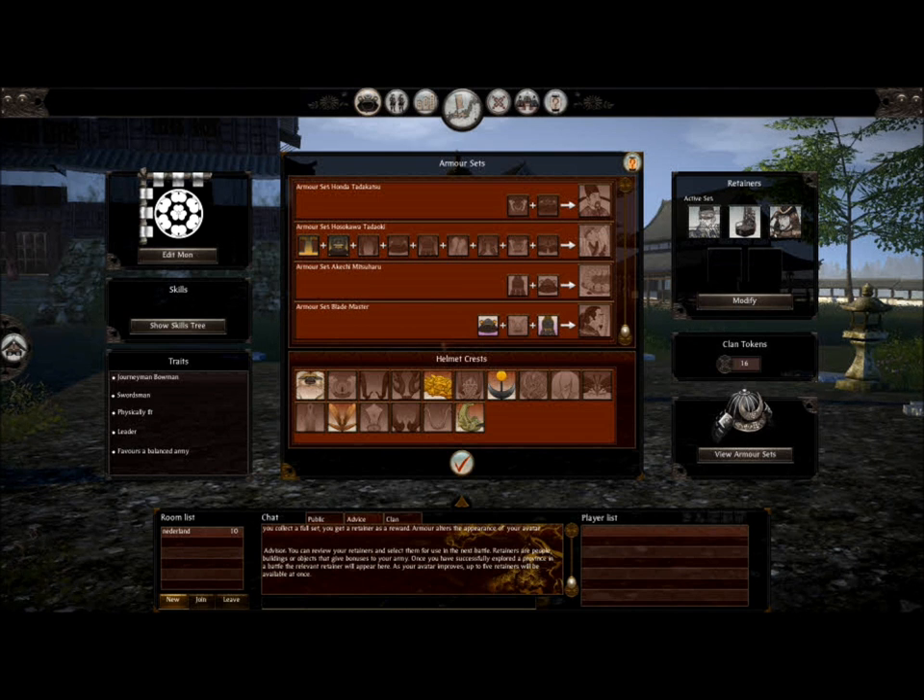Helmet crests — I haven't really gotten any because I don't try to unlock them. I like the one I've got, and the armor there is similar, mostly random drops like I said before.